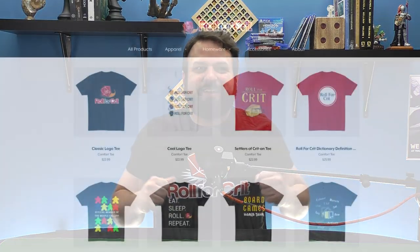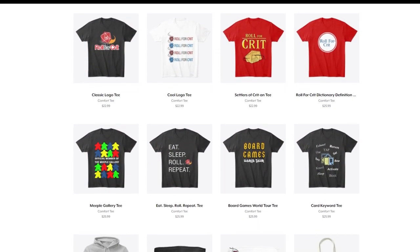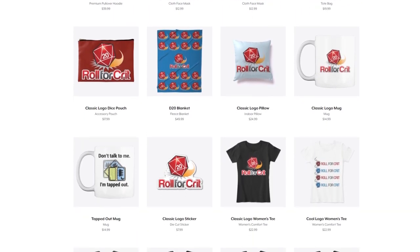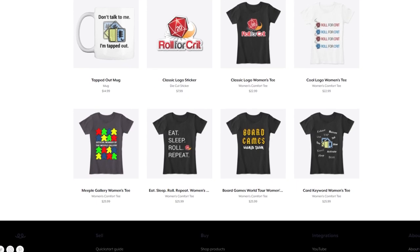One other thing I want to mention is that any of these items can easily be swapped out with items from our merch store. Shameless plug — you can check out the Roll4Crit merch store and buy any of our cool products, including shirts, mugs, anything for that tabletop lover in your life. Now, without further ado, let's actually get to that spending.